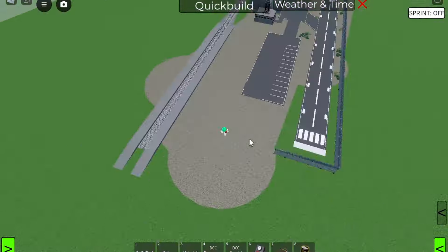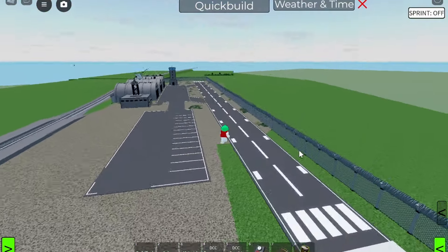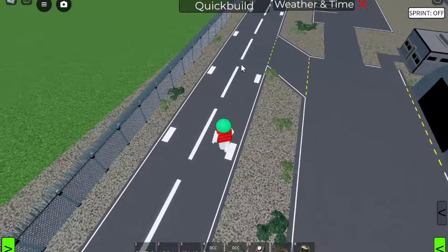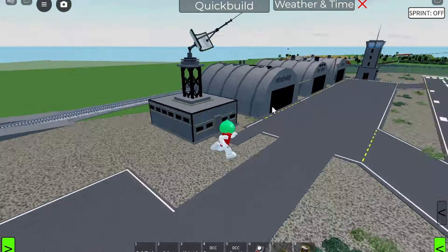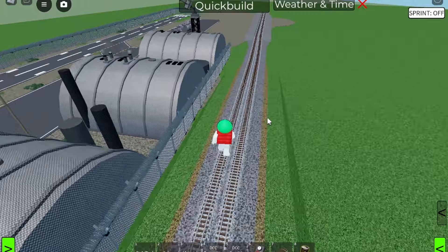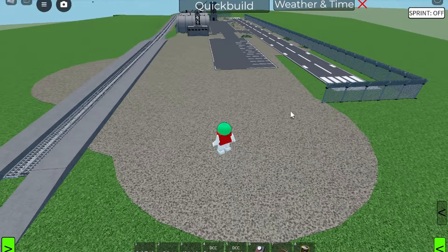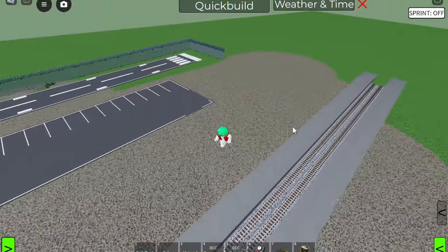Today we are going to be finishing off this military base. If you haven't seen our last episode, which admittedly was quite a while ago, we built this huge military base with a runway, a couple of aircraft hangers, a big tall tower, a very cool satellite dish, and a mean and scary looking fence that goes all the way around the perimeter. Today I want to finish it all off by adding in a road, some big towers, some floodlights, a barrier — that kind of stuff. So let's get straight into it.